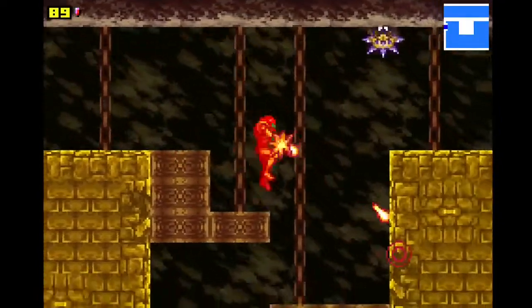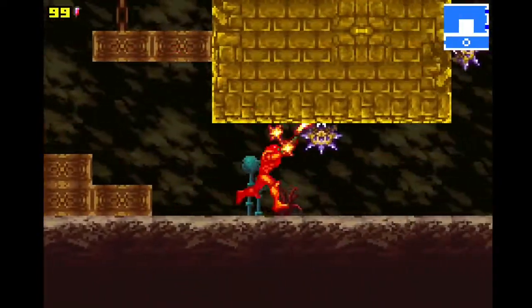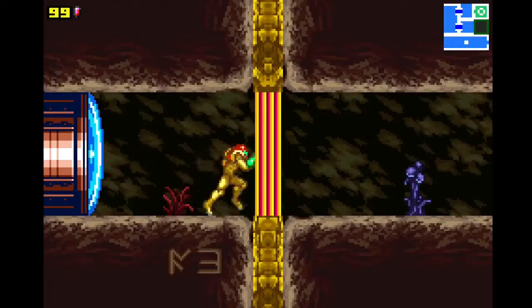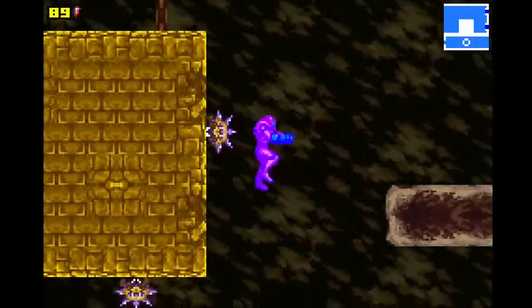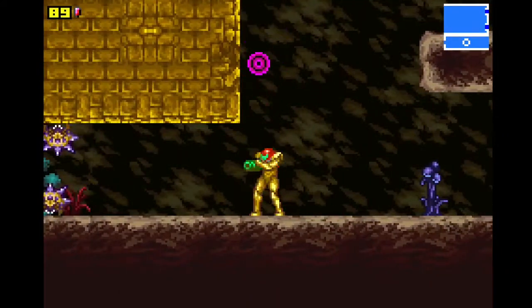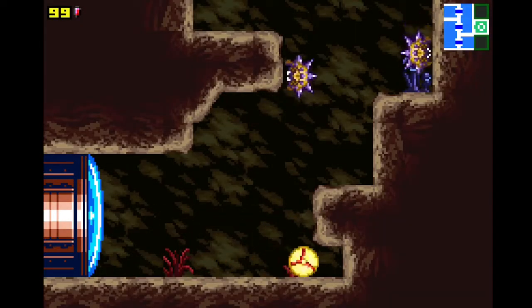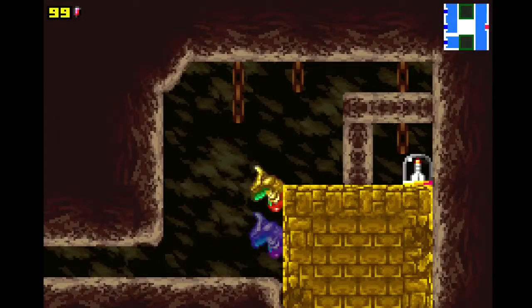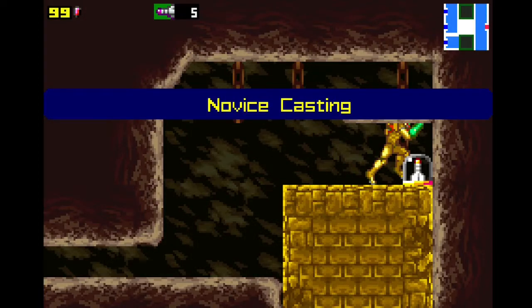Stop hitting me. You're mean, you're dumb, and I hate you. Let me in. Wait, this isn't even the right area. This game is mean and evil. I hate it. Just kidding, it's cool so far — except these enemies, they suck. All right. Missiles acquired. That opens up our options a lot.